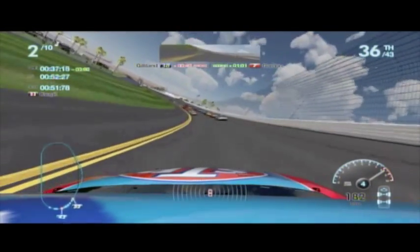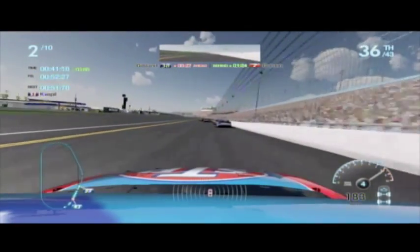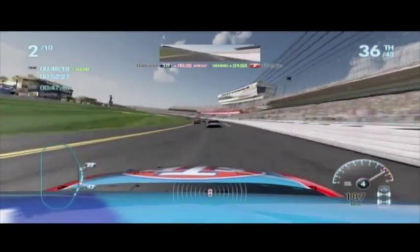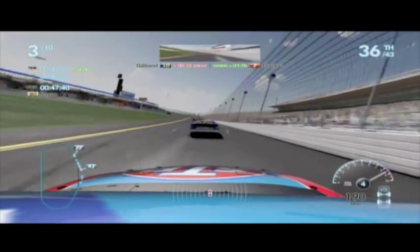Sometimes what people will do is they're like, 'oh, I want to bump draft,' and they'll go up and they'll ram the back of the car. That's actually bad because you can slow down both you and the car ahead of you. Because what you're doing when you're ramming them is you're lifting the back wheels of the car ahead of you off the ground, slowing him down.